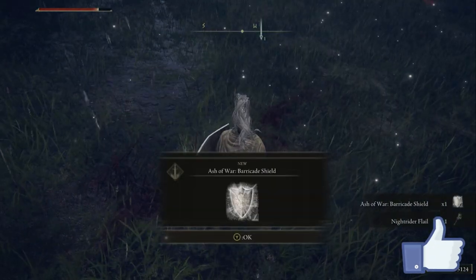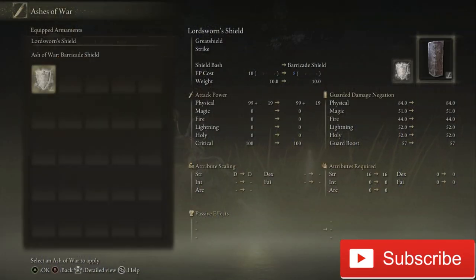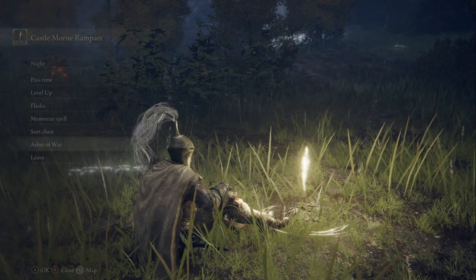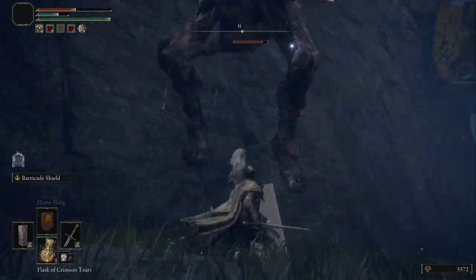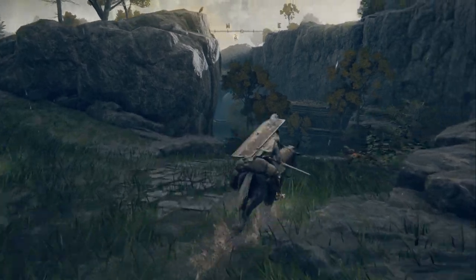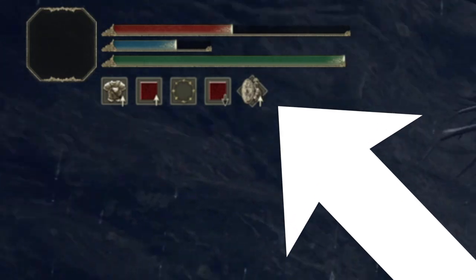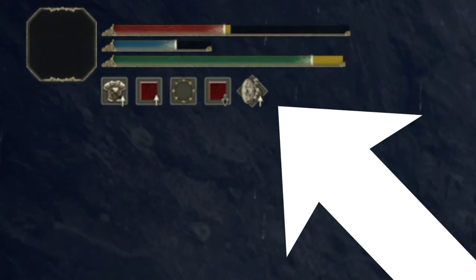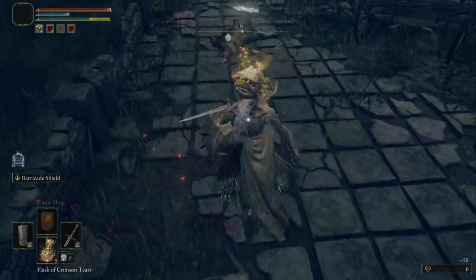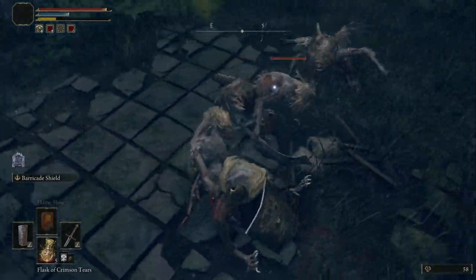Once you take him down, you will have access to the Barricade Shield, which is an Ashes of War. What it does is harden your shield, meaning you can deflect heavier attacks without losing your poise. Rolling can get really difficult with heavy armor, and this ability makes blocking much more viable in many more situations. When you use it, it gives you a buff at the top of your screen. It lasts for roughly 20 seconds before you have to reactivate it, and it works best when you activate it right before a big major attack is going to land.